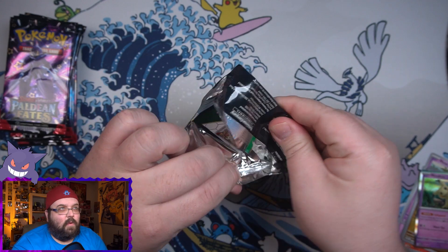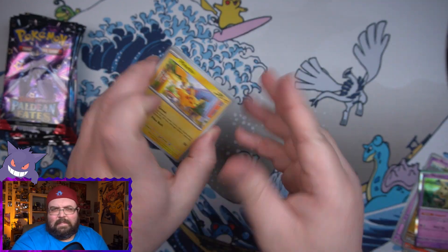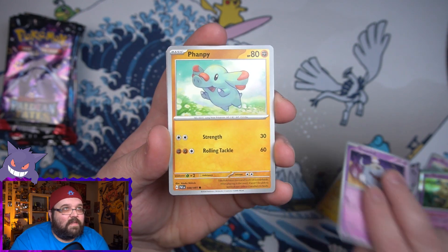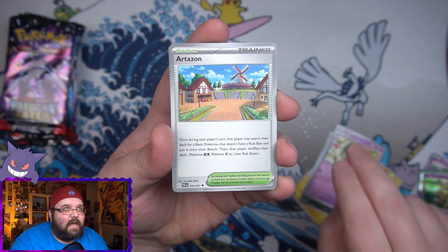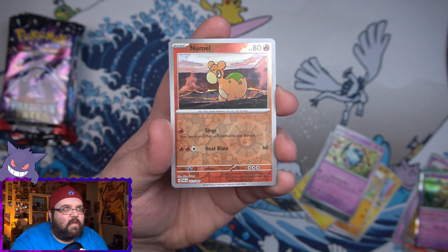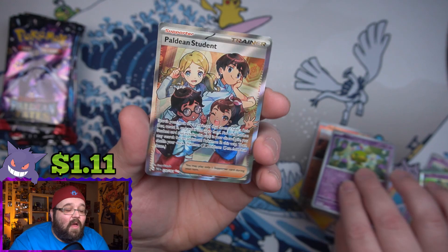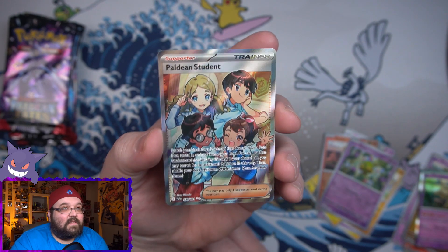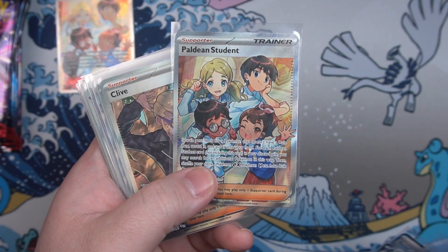Pack two, let's see - give us something good. The first ETB was amazing - we got nine hits out of 11 packs, which is nuts for an ETB. This set hits like crazy and I love it. We got Scrafty, a Swoobat, a new town reverse as our first reverse, a Natu, and on the end we've got Paldean Students full art. There are two of these in this set, and this is the second time I've pulled this one.